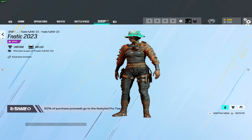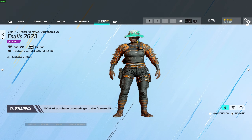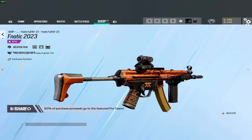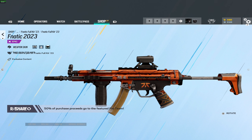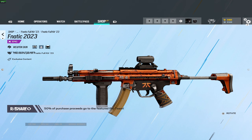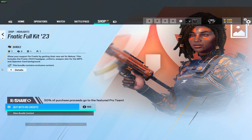Moving on to the uniform for Melusi — this is actually quite nice. It's basic for Melusi, quite simple, but I do like it quite a bit. And the weapon skin — this is a nice, clean skin, it works so good. It does say 'spam this static' on it, that's pretty dope. And of course we have the card background — this looks really good, I cannot say no to this. So that was Fanatic for Melusi.